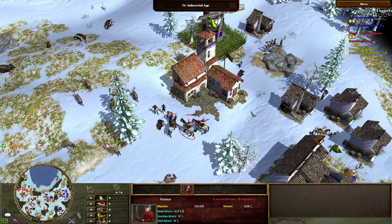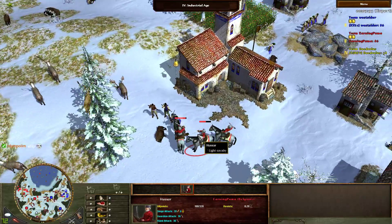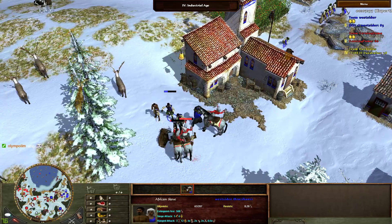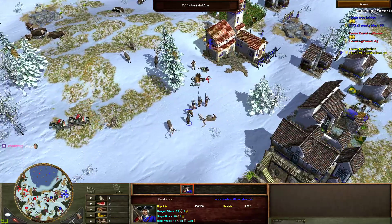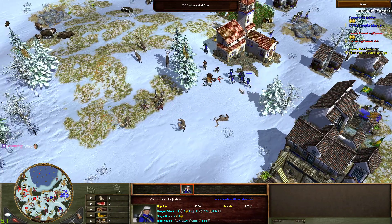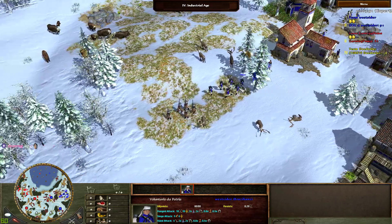Coming in with the whip. He's fighting the priest here — no, that was a villager actually. He's getting the villagers. Villagers performing some martial arts here — it's always an interesting sight. We got musketeers now, and some volunteers coming in. Volunteers are pretty weak units but they run quite fast at a speed of five.